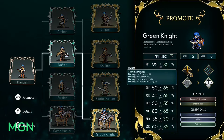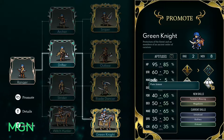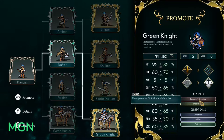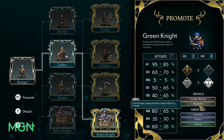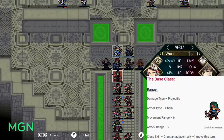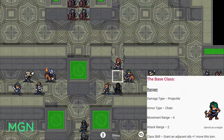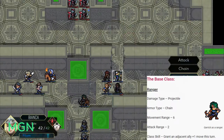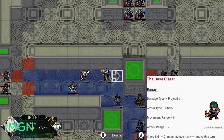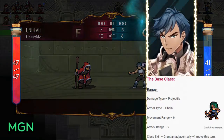We're going to start with the stats and abilities of the base class, Ranger itself, then the stats and abilities of each of the promotional options at level 10, and finally the stats and abilities of the final promotions at level 30. The base class is called Ranger. The damage type is Projectile, armor type is Chain, movement range starts at six, and their attack range is exclusively two — meaning if someone gets in front of you by one tile, you can't attack or return attack.